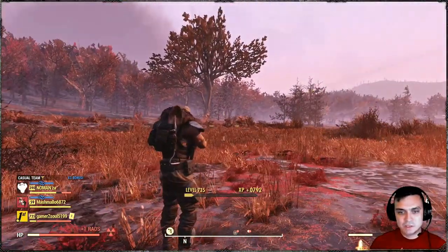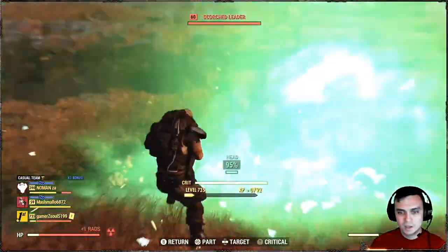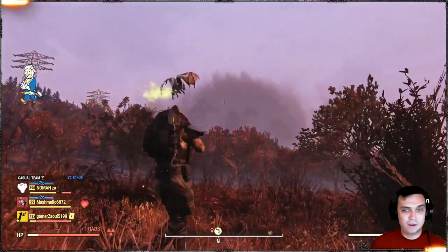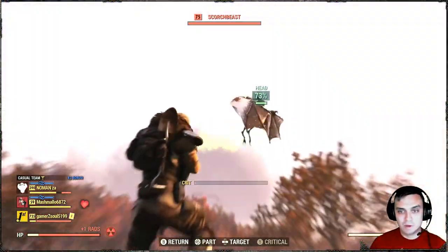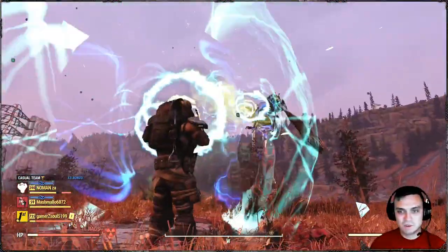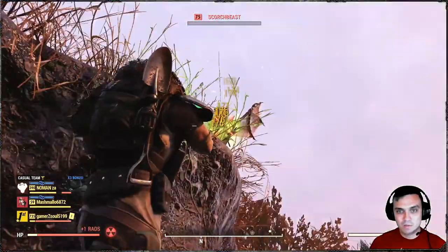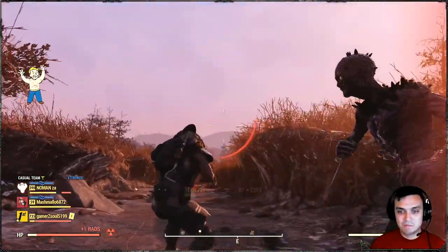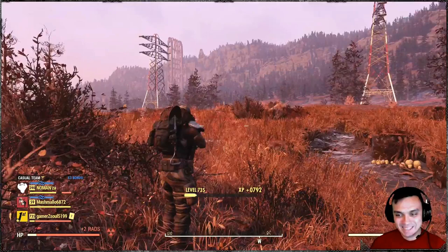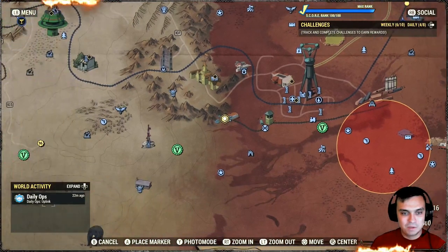I wasn't prepared at all for the double XP, but whatever I have right now already seems good. To be honest, looking at those shots I would say the plasma rifle is way better at range. But if you actually let the scorched beast come a little bit closer to you, you can really unload on it. Let me find another fisher site that's not nuked — there must be one nearby.